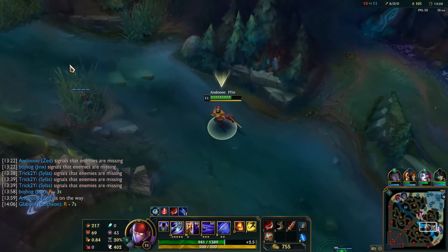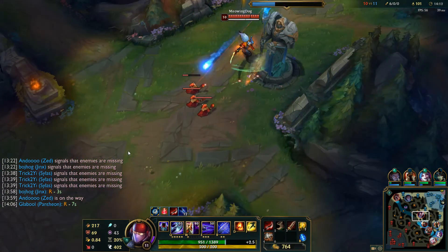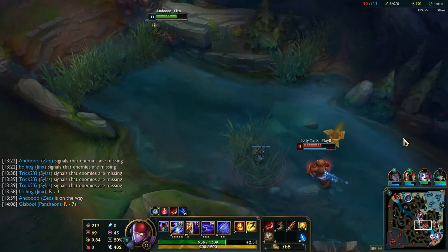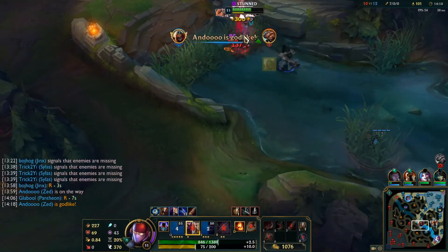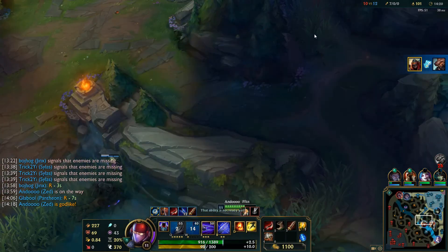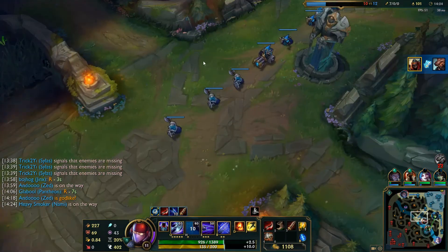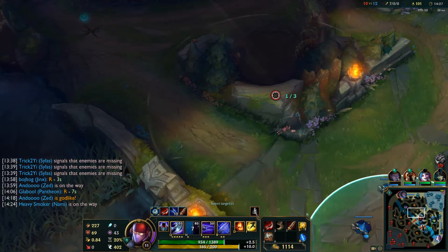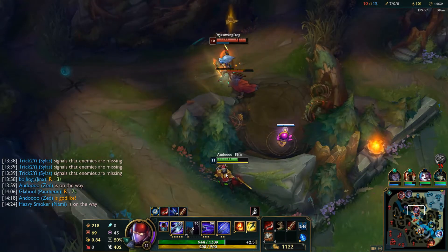Yasuo is beating on my tower because I left lane, which is the right thing for him to do. Looks like Udyr is following me into mid — which was really stupid of him, because he had half health and I'm a fed Zed. He did it, and he suffered the consequences of his actions. Good for him — he made a bad choice and he paid for it.